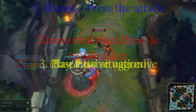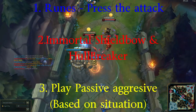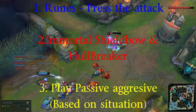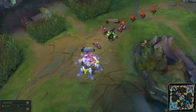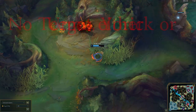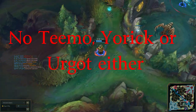Let's summarize. One, runes — Press the Attack is what I would definitely go with. Items — Immortal Shieldbow and Hullbreaker, those are the only necessary ones I believe. And finally, playstyle — passive aggressive. Now, just to let you know, there are certain champions I wouldn't play this against, like Tryndamere, maybe Quinn. But if played correctly, Twisted Fate can handle most top laners, I believe.